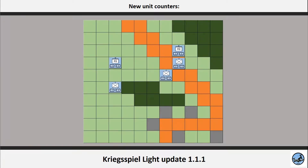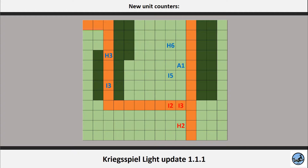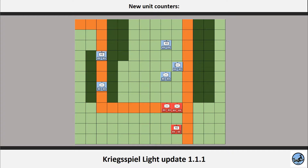Importantly, you can not only print these unit counters to play in real life, but you can also use them in the Excel mode of the game. Before, if you wanted to play on Excel, you had to write in the box in which the unit was stationed the unit code, and this was long and boring. Now, you can simply upload the unit on the map and move it around.